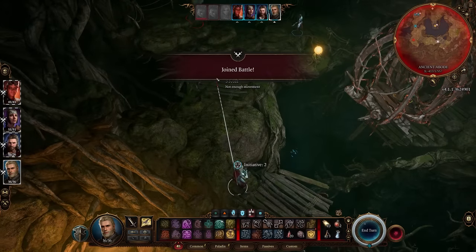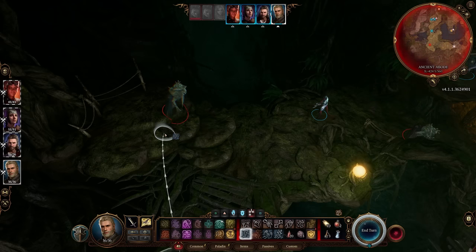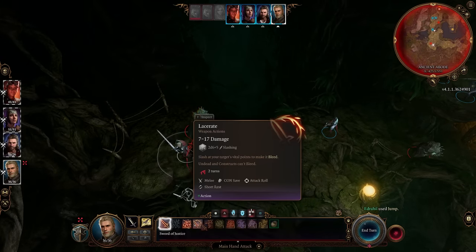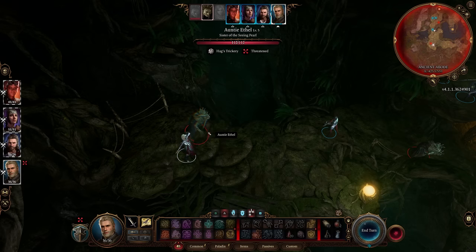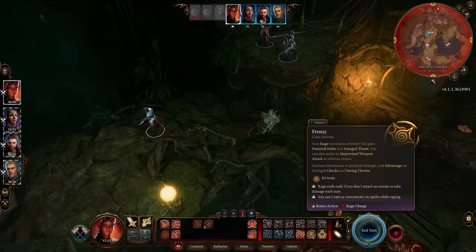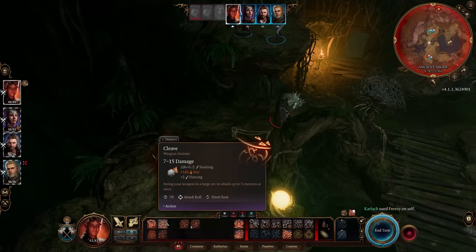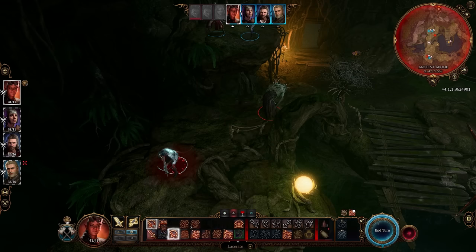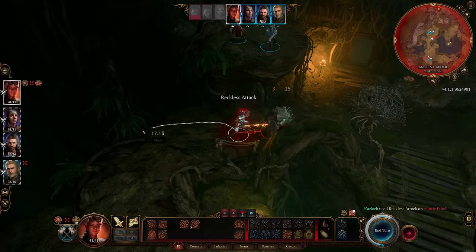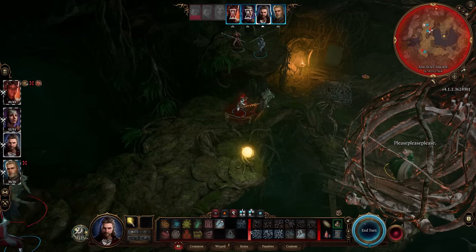Edrahil, you're a little too far — now you've joined the battle. Could you jump over here? You can jump so very far! Let's get rid of that clone. Karlach, use a standard attack — a miss, but that's all right. Karlach, frenzy time — your Rage turns into a frenzy. Let's attack. We'll get Mayrina in just a moment. We can't use a bonus action right now. Lacerate with advantage — 18 damage. I'll take it. Edrahil, you're done too.